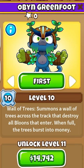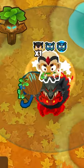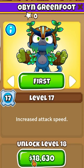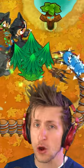Oban and Droods. At level 11, Oban unlocks Nature's Clarity, where all magic monkeys in range get 5 range and 2 pierce, and Droods get an additional plus 1 pierce. At level 18, he gets an additional upgrade for Droods. These two towers together are a no-brainer.